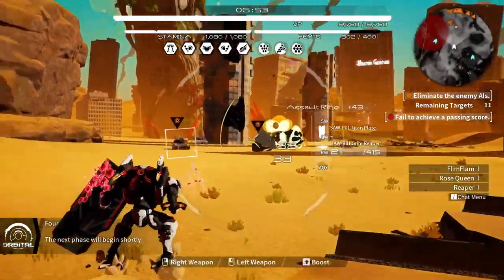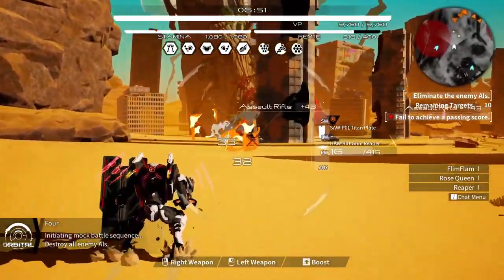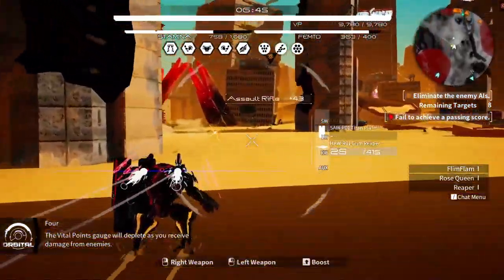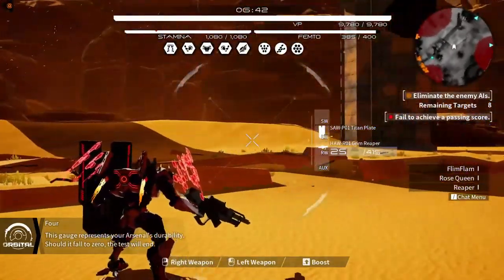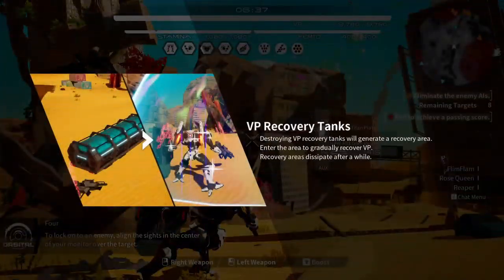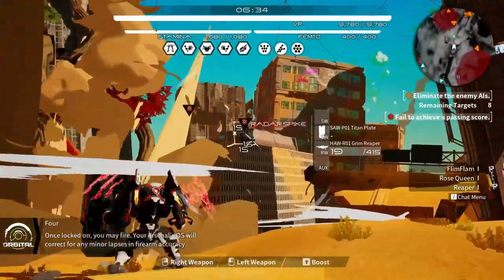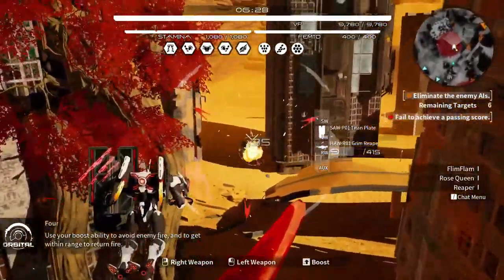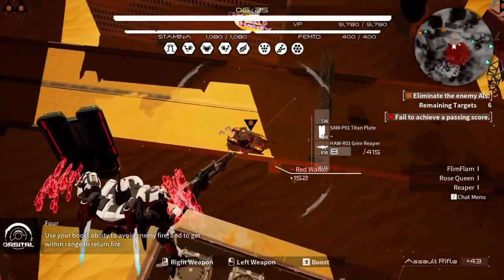The aptitude test will now begin. Let's shoot them all up — my other arm has a shield. The vital points gauge depletes as you receive damage; if it falls to zero, the test ends. Destroy VP recovery tanks to gradually recover VP. If you're locked on you may fire — the OS will correct for minor lapses in firearm accuracy. I'm flying!